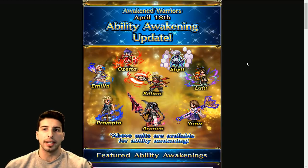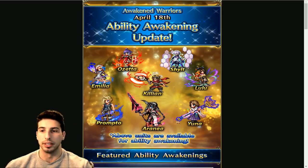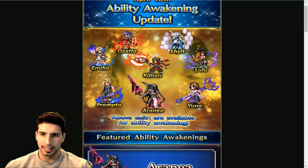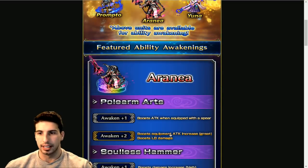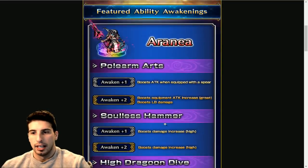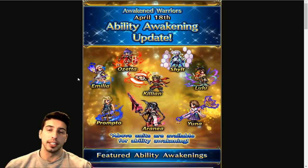The last thing to cover is ability awakening — on April 18 with the update you'll be able to awaken the abilities of Melia, Ozetta, Killian, Shilt, Lulu, and most notably Yuna, Aranea, and Prompto. If they did something similar to what they did in JP, Yuna is going to be really really good and back to being a top healer. Prompto can still chain with Sephiroth and Aranea — I want to see the data mine to find out how much damage she can do.